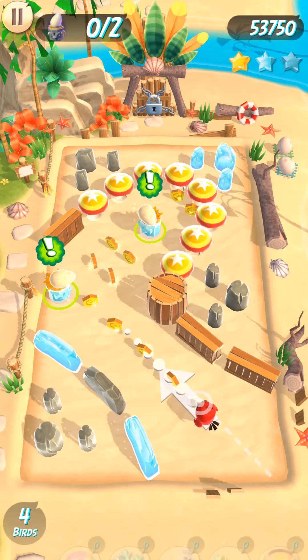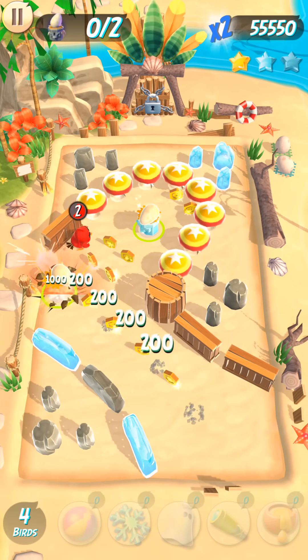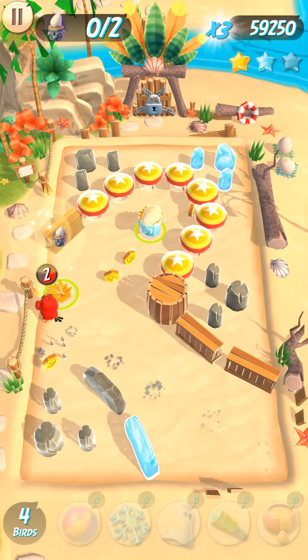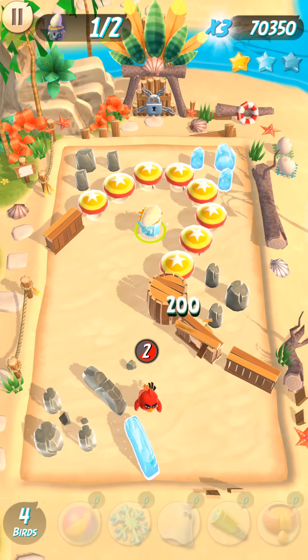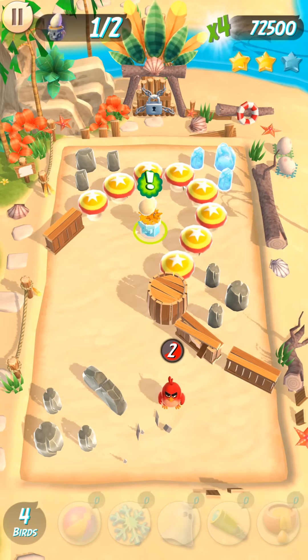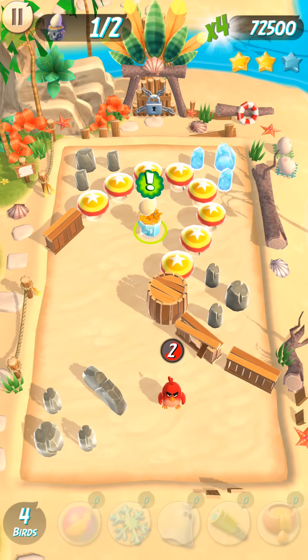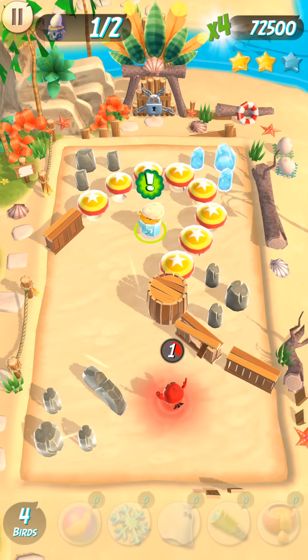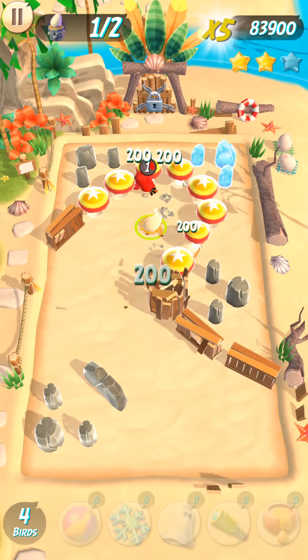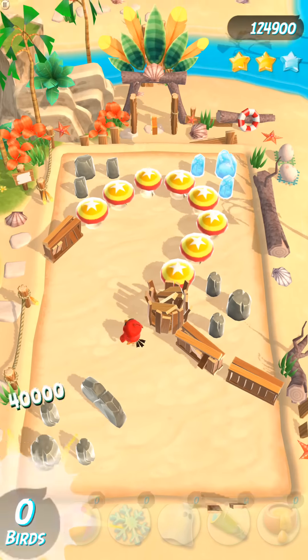Bird's wiggling his butt. Here it goes — off the egg and go. Ricochet, come on, go back. Yes! We got to hit it. No way, are you kidding me? His feathers had to hit it, I know it did. I'm going to say we'll ricochet off this wood block and hit it. Yeah — that's what I'm talking about.